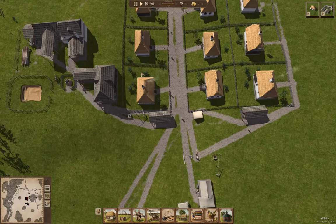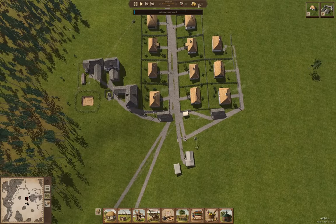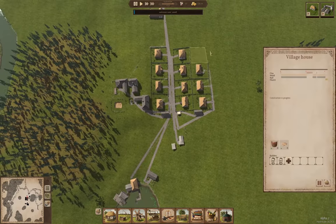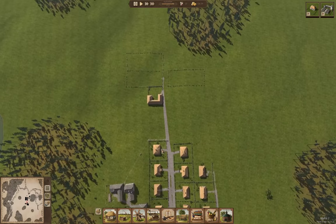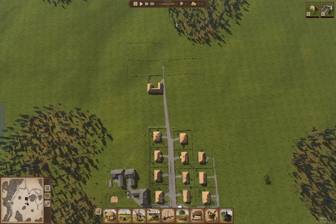Hey everyone, I'm back here with another episode of Ostrive. Last time around we got into the fall of the second year — we're one year from the settlement start date. I've got a village house queued and a trading post queued, which we definitely need for the ongoing game here.